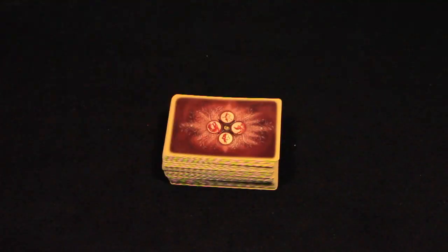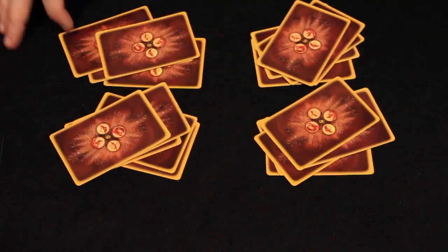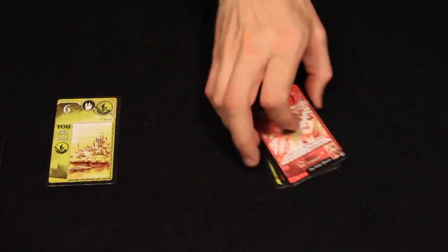To start, shuffle the deck and deal 5 cards to each player. Each player chooses 1 card from the 5 they are given and passes the remaining 4 to the player on their left.